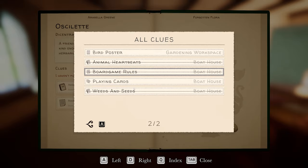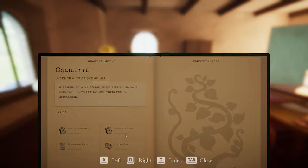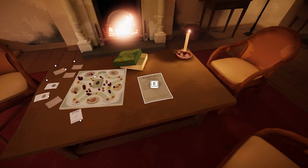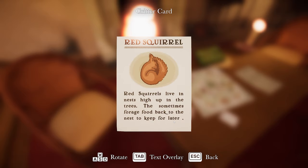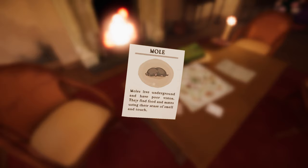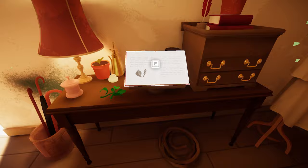So this is all linked to the Ocelette, isn't it? Let's have a look. We've got animal heartbeats, weeds and seeds. Which is the grey squirrel one? This one — it's not a grey, it won't be the grey squirrel. Red squirrels live in nests high up in the trees, they sometimes forage food back to the nest to keep for later, so it's got to be the red squirrel. These are probably ruled out as well — grazing. It's got to be the squirrel, because of the seed thing. I think it's going to be the red squirrel.